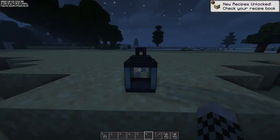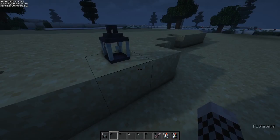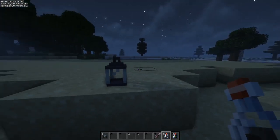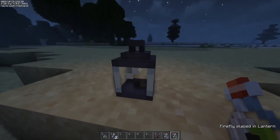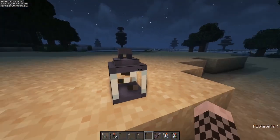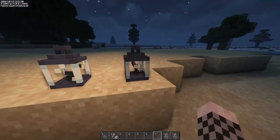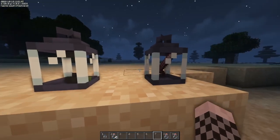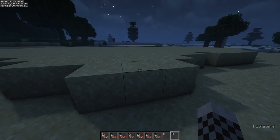A new craftable item is the display lantern. Its main purpose is to store fireflies caught in bottles — as we looked at last time — and you can fit up to four fireflies in there. It gives off a dim light. You can also store other items in it and they'll spin around, which I think is really cool. It truly works as a display lantern and can be great for decorating your base.